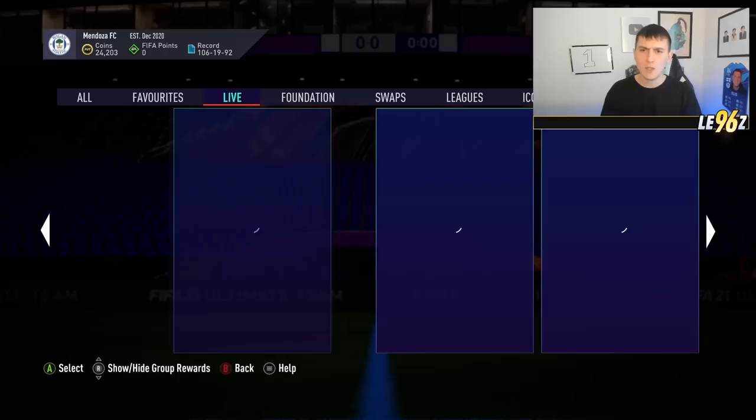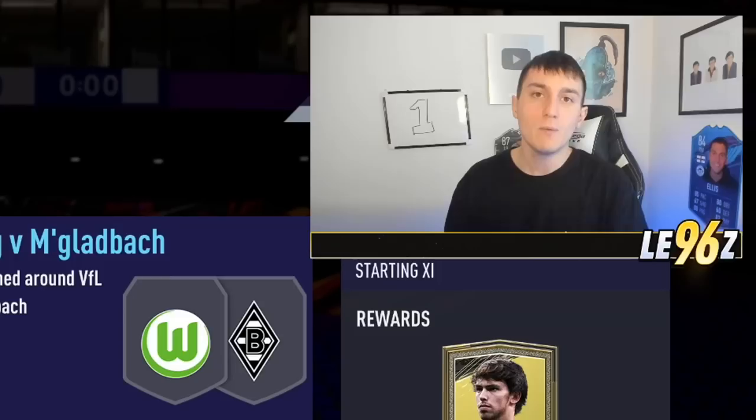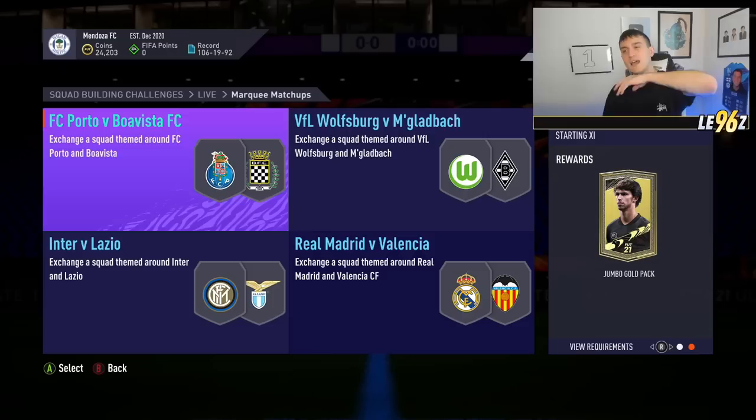If you want to do it as cheaply as possible, do this on Thursday nights when we get Marquee Matchups. Typically we'll get stuff like an electrum players pack. Last week's Marquee Matchups gave a remix players pack which brought silver prices down ever so slightly. They're usually at their lowest on Thursdays and fluctuate a tiny bit over the week, sometimes quite a lot on Fridays.